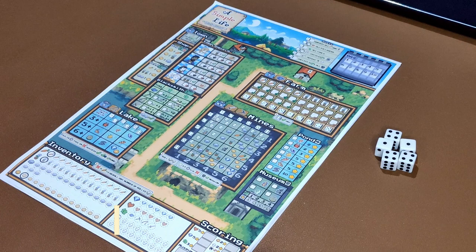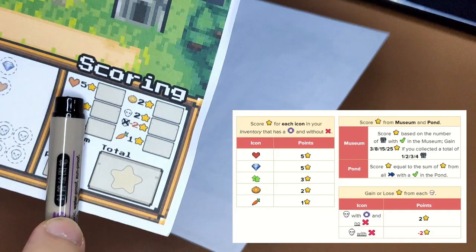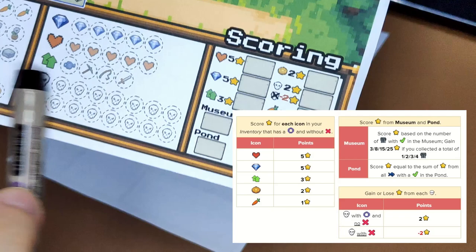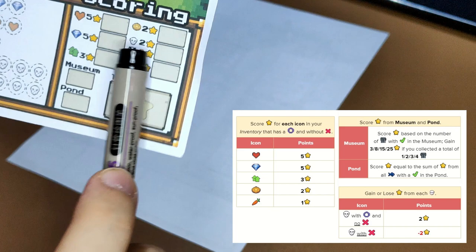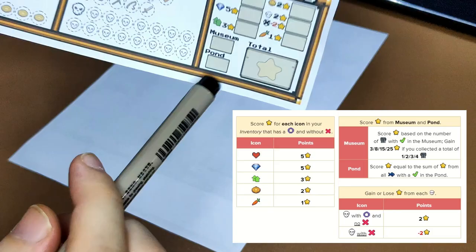How do you score in the game? You score based on the icons in your inventory, as shown in the scoring area of the sheet. You gain 5 points for each heart, 5 points for each diamond, 3 points for each fully upgraded tool, 2 points for each coin, 2 points for each monster you have defeated, negative 2 points for each monster you have not defeated (those with a cross), and 1 point for each carrot in your inventory.